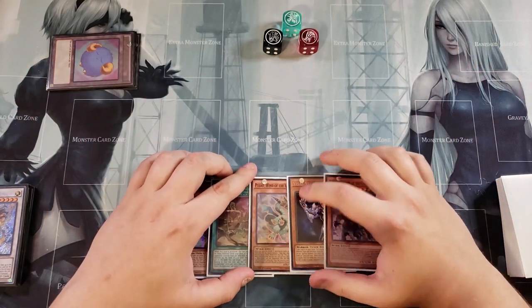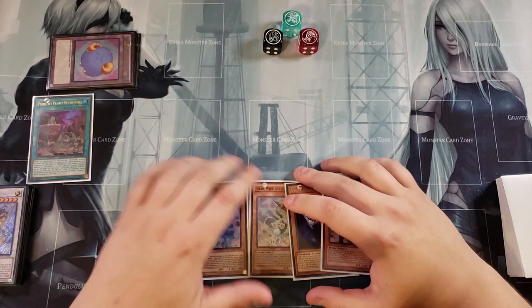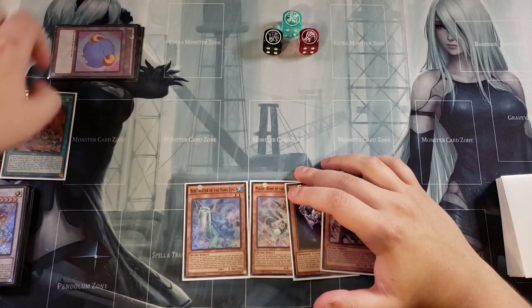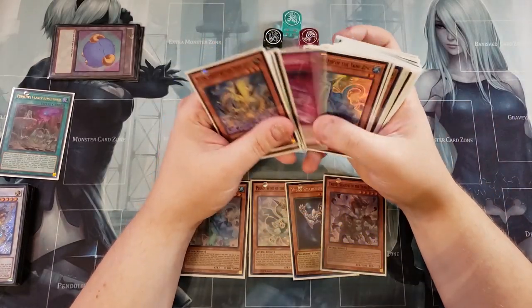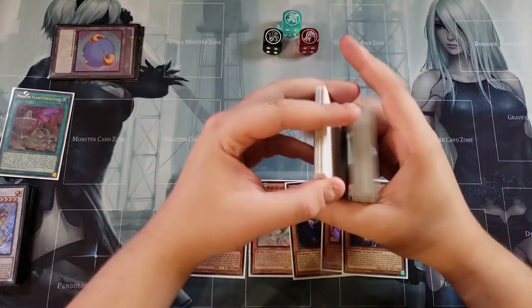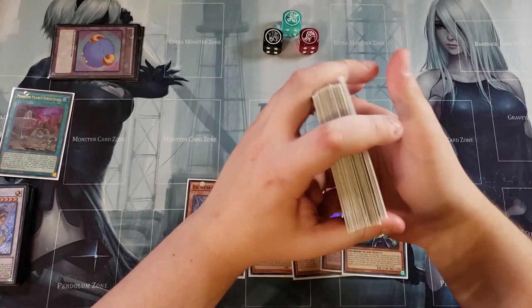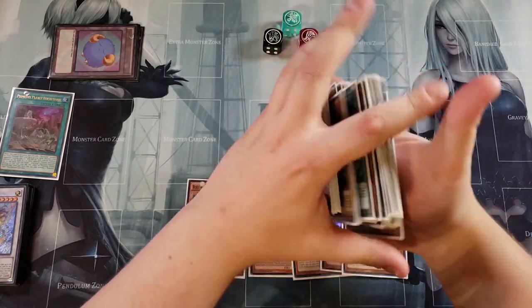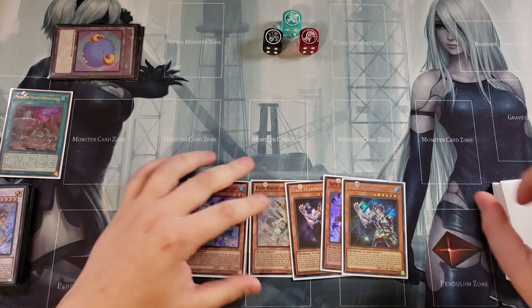With this hand, we're going to bait out an Ash Blossom by activating the copy of Primitive Planet, which lets you add from your deck to your hand a copy of Vista Starfrost. Vista Starfrost is the main tech card I'm playing in this deck — the tech I said you guys were not going to see coming. It's absolutely crazy that you're playing a Field Spell basically just as a searcher for the deck.